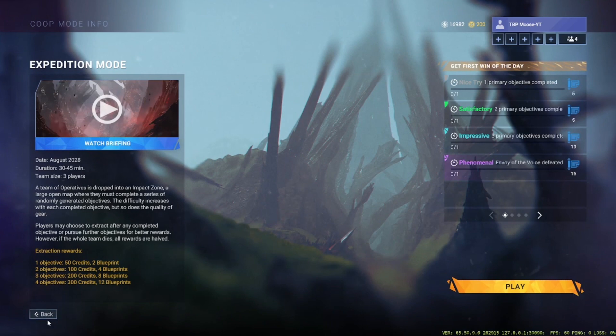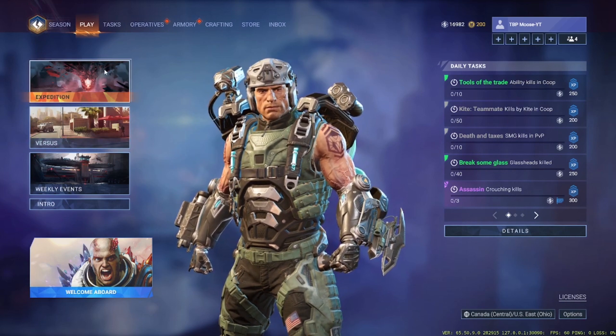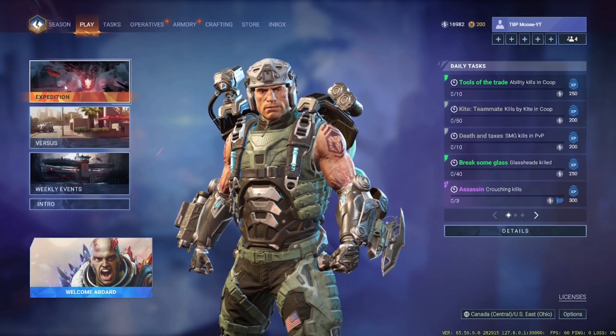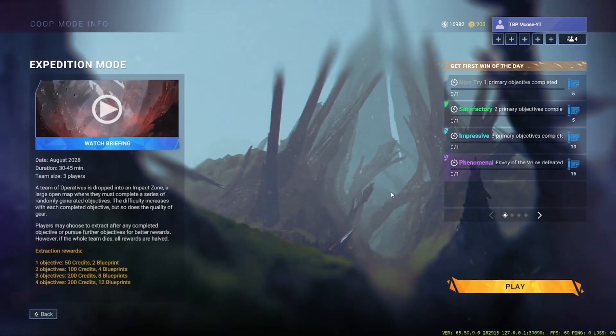We went over the background, every single method of getting blueprints, and the fastest methods. I think I did cover them in order of speed. Do your daily tasks — I cannot stress that enough. It's free, quick, fast blueprints. Winning your first match of the day is just free blueprints and really doesn't take that long. Expedition is probably the longest, taking about half an hour for a full run, unless you're playing with friends.